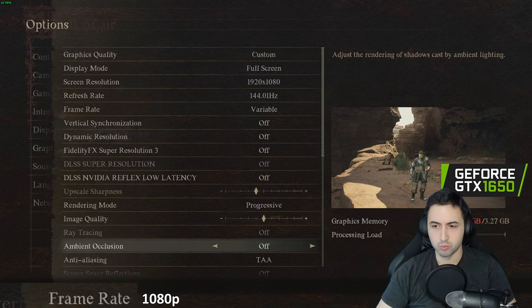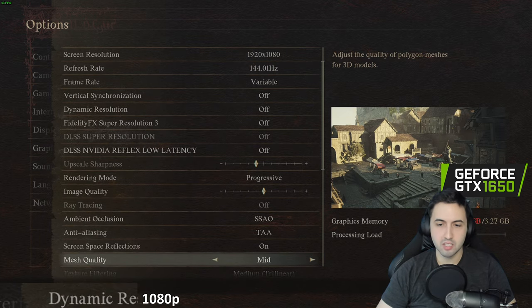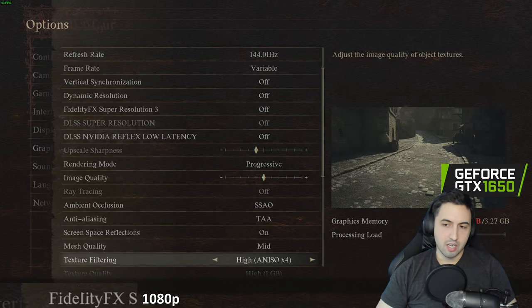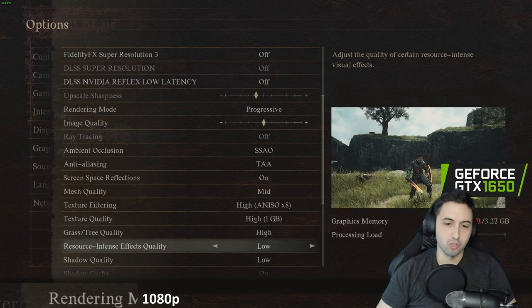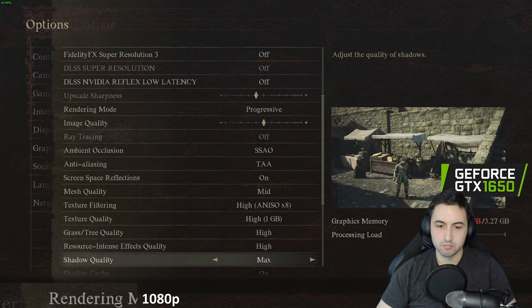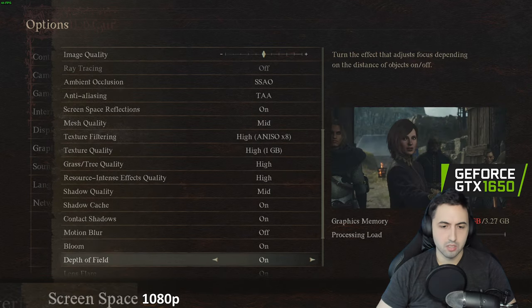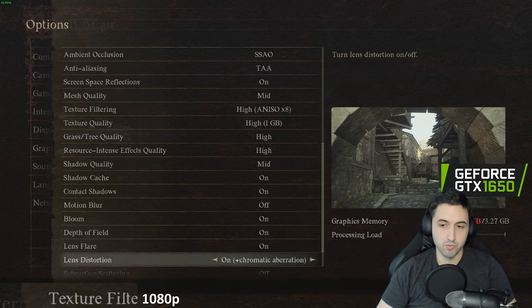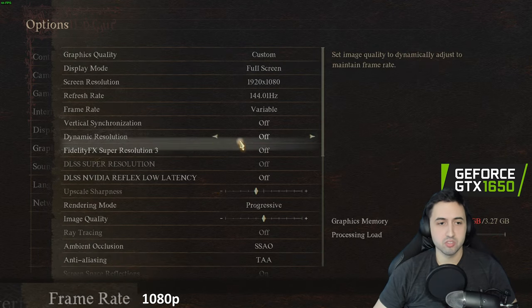Looking through all the options: TAA, reflections on rough, mesh quality — let's put it on medium. Anisotropic filtering at 8x. Texture quality on high at 1GB. Grass is either high or low — what the hell. Resource intensive effects quality looks intense. Shadows have low, medium, high, and max — medium looks okay. Shadow cache yes, contact shadows yes, motion blur no, no depth of field, no chromatic aberration. There's also dynamic resolution as an option.